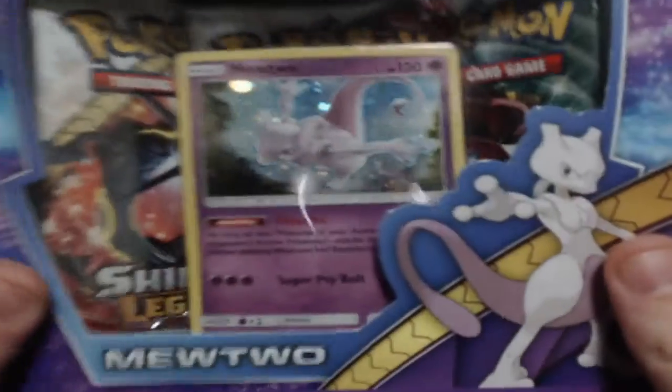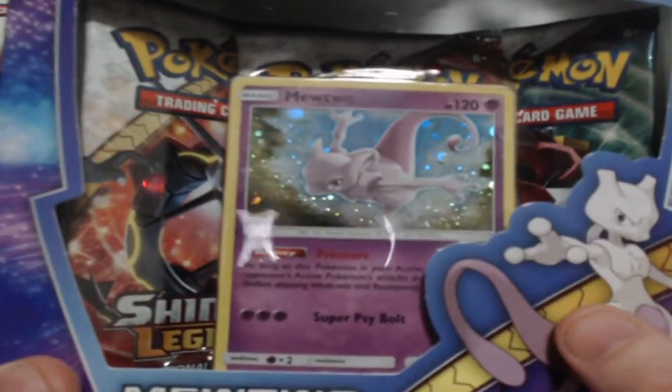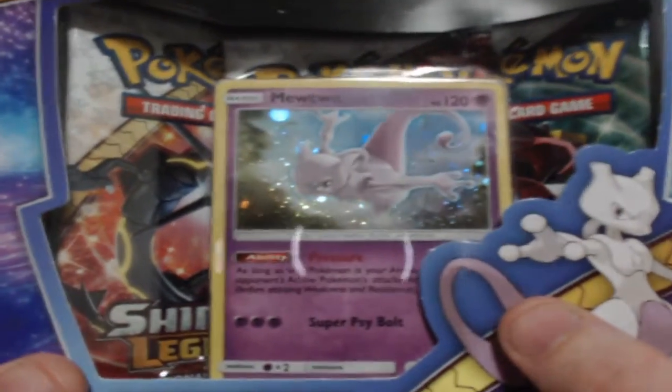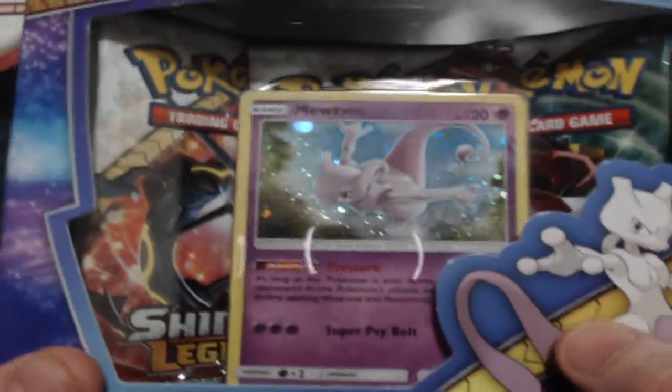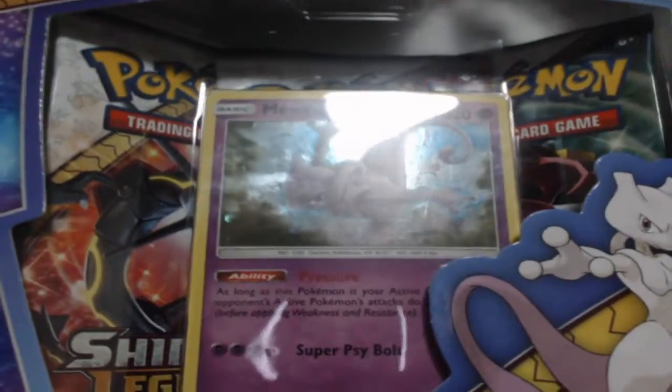Sorry about the close-up, really dodgy camera. I'm gonna crack open this bad boy — got it from my local retailer, cost me around 30 odd Australian dollars. Comes with three Shining Legends packs and this sick Mewtwo promo card and a really cool pin.